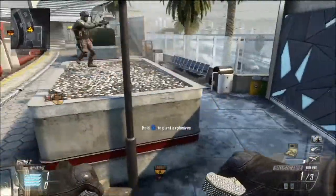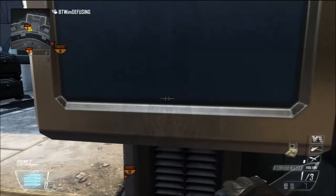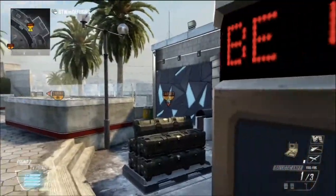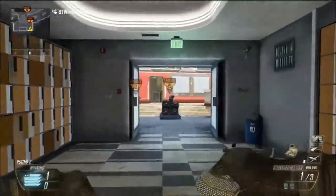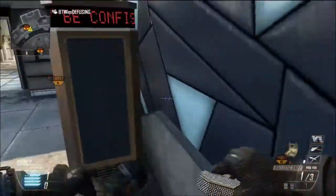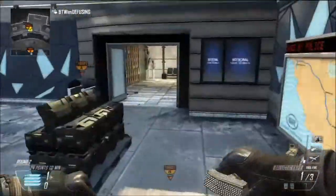Another spot: you can lay down right here, or you can statue right here. I've actually done that before where they've all rushed really fast and they don't come through the train — they just come through here and they don't really see you. This can be a good spot; it kind of depends on which way they're coming from.